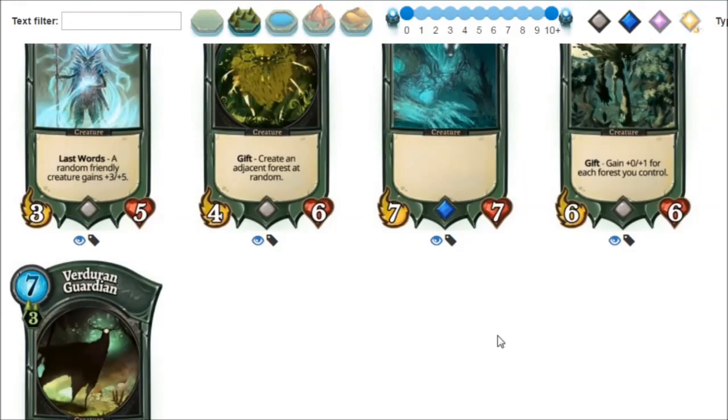Okay folks, there you have it — green commons and rares of the basic set. Hope you liked it. Tune back for other colors — blue, red, and white — in the coming videos. Until then, goodbye! Don't forget to subscribe. Until next time, folks.